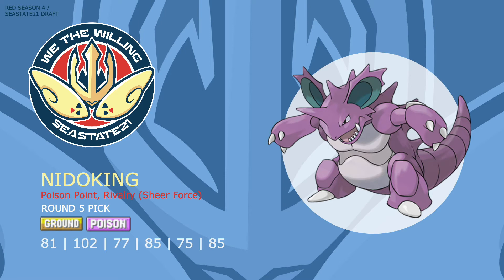Nidoking has the Ground typing which is a necessity in the format to prevent Volt Switch spam, and a useful Poison typing that makes it another Fairy threat on my team. It has an incredible move pool on both the physical and special side, and with the ability Sheer Force it immediately becomes even more of a threat — especially holding a Life Orb. Nidoking's base 85 Speed makes it an incredible Choice Scarf candidate, and when not running the Scarf it still has Sucker Punch to get off big damage first. The mind games can be real because it doesn't take Life Orb recoil from moves with a secondary effect, making it hard for opponents to guess its item.